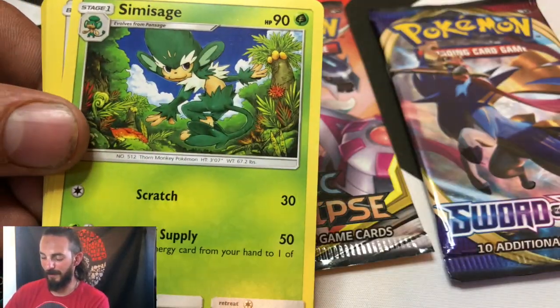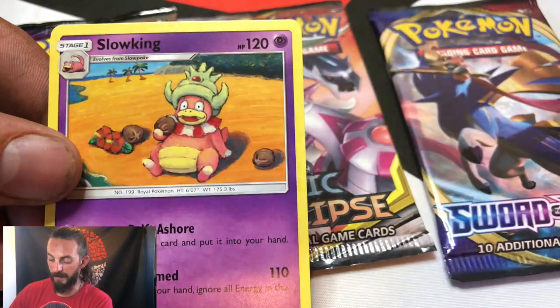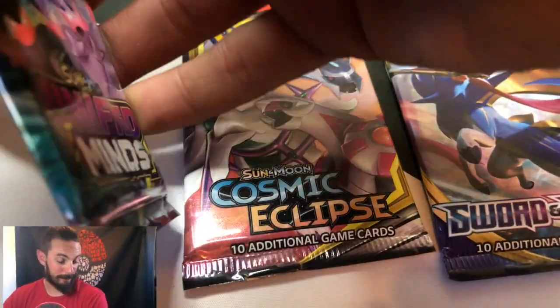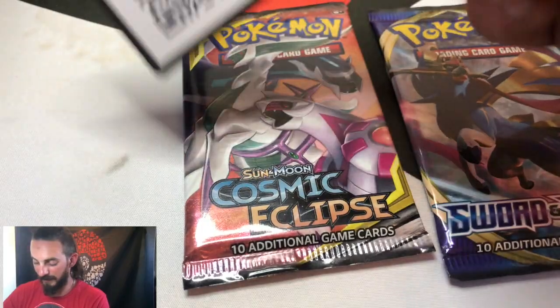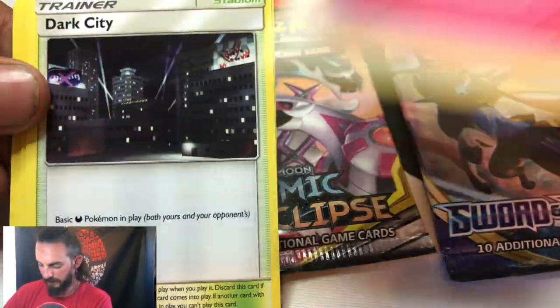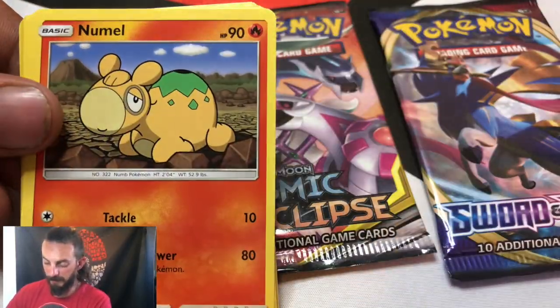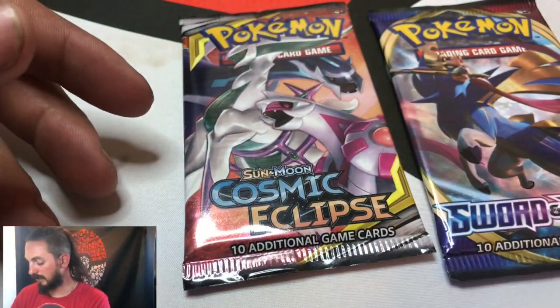Pokemon for the rare on the Burning Shadows pack. We got a Stufful, Inkay, a Dusknoir, Tinkatink, Cutiefly, a Wobbuffet, and an Alolan King — I was hoping this mystery box was just gonna keep going and maybe give me a hyper rare Charizard, but a secret rare like that Warp Energy Gold is cool to get. Code card — opening Unified Minds. A Pidove, Poipole, a Necrozma, an Axew, a Finieon — just a regular rare.